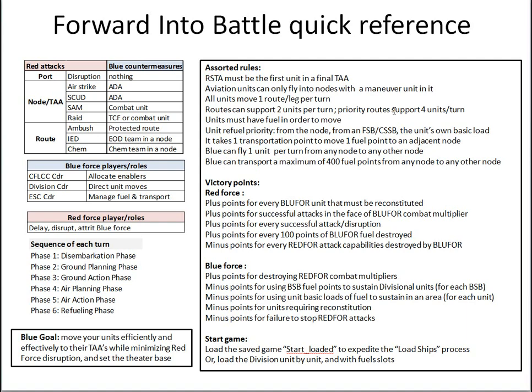That's a combination in both directions — two in one direction or one in each direction for typical routes. In order for a unit to move on a given turn, they have to start with fuel on board. In the refueling phase, units refuel with first priority from the node, second from a brigade support battalion or combat sustainment support battalion, and third from the unit's own basic load. If they consume their own basic load they're out of fuel for the next turn until resupplied.